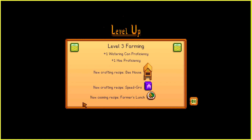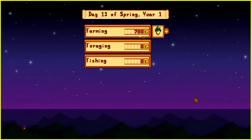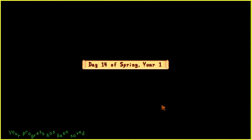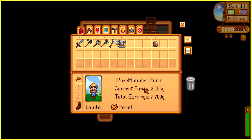I'm gonna go put everything away. Can I put my hat on? Oh I look so adorable — I'm definitely gonna keep the hat for Rosito. So this is gonna be the end of this part. We leveled up farming, got more watering can proficiency and one more hoe proficiency, got three new crafting recipes: the bee house, speed grow, and farmer's lunch. We'll see what that's all about in the next part! Oh it's Aily's birthday — until then, goodbye everybody! I look so cute with the hat, I love it!